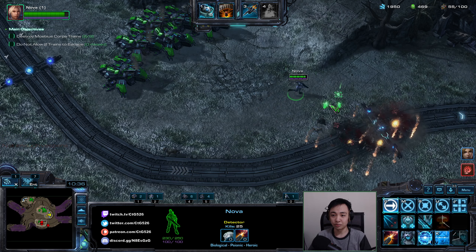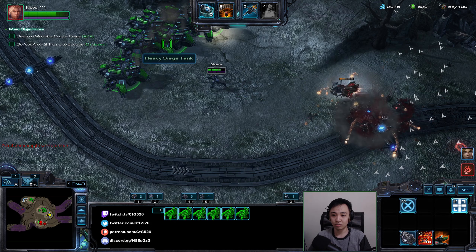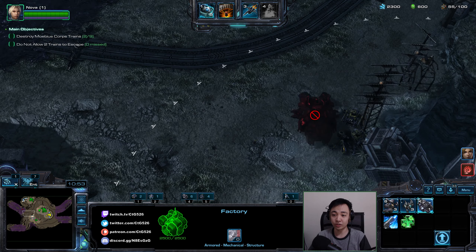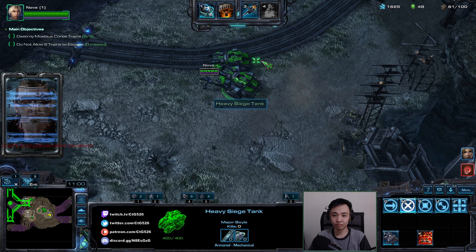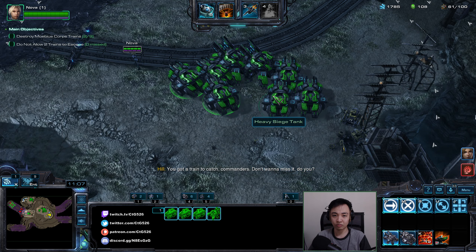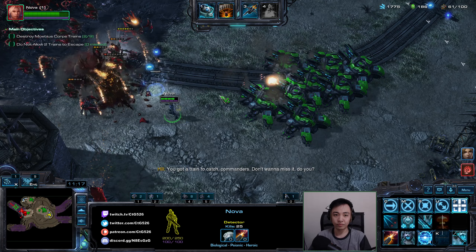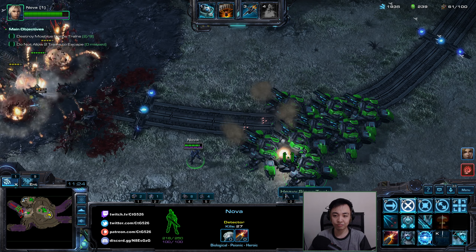Just walking over here, we have the prong. On siege. We're going to switch over to this rail for the third train. Using a Holo Decoy to distract those clowns.